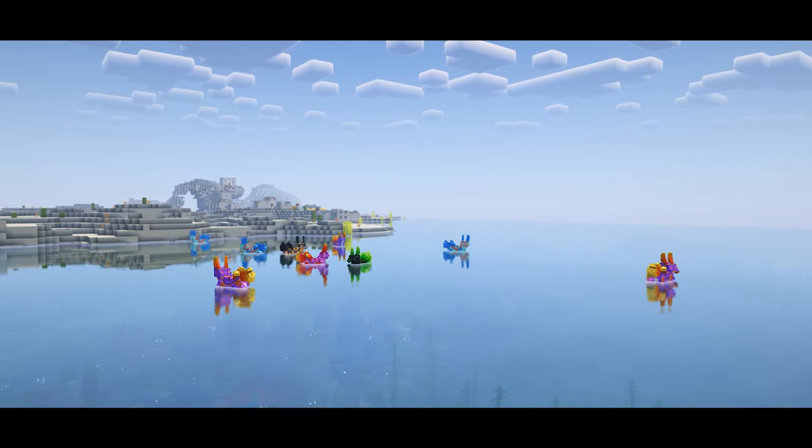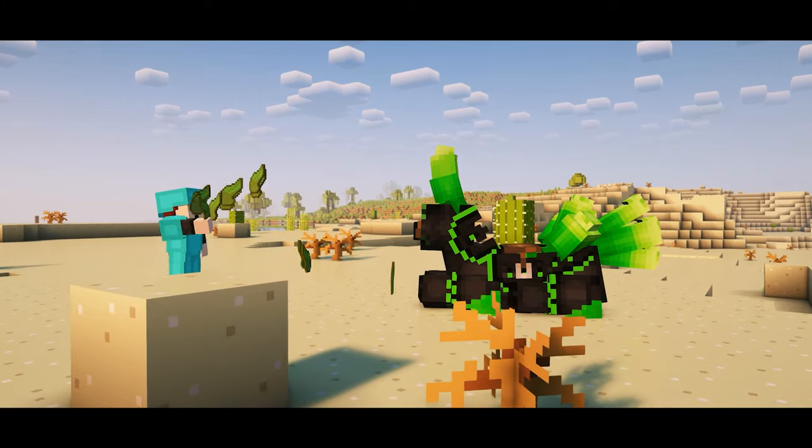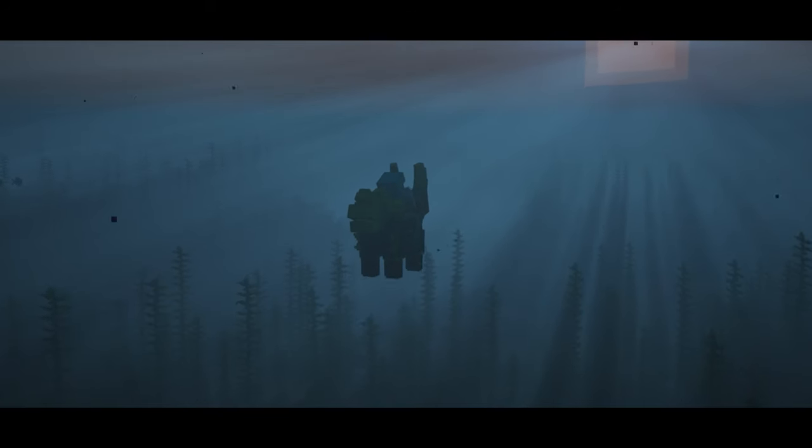Nudibranches are very cute creatures that can be found swimming near warm ocean coral reefs, eating all the kelp they can. They will not defend their owner, but they will help you travel through the oceans.